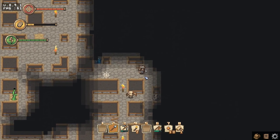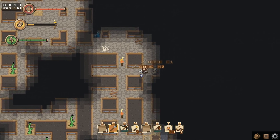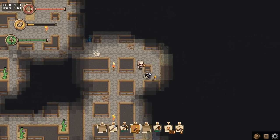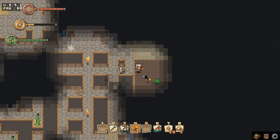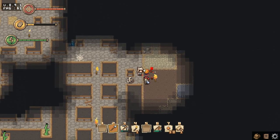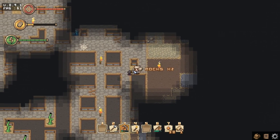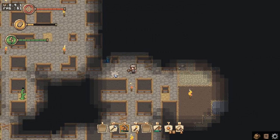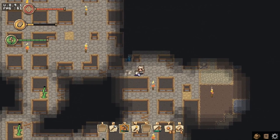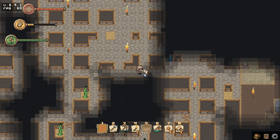Hey mining zombie! Nice pickaxe there — can I have that? You're not dropping that, what a shame. There are so many mobs around — I wonder if they respawned. I didn't read anything in the patch notes but maybe they just do, or I haven't seen them before. Seems to be a new part of the underground that I haven't seen. Don't use your weapon weasel — use your bare hands to pick up stuff from the ground.